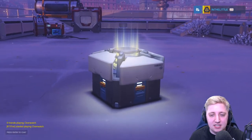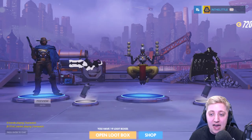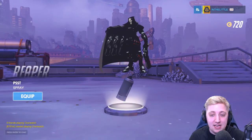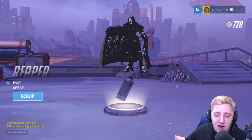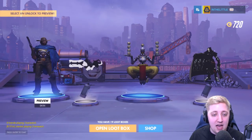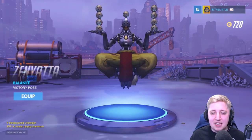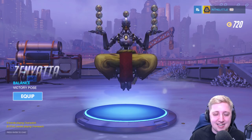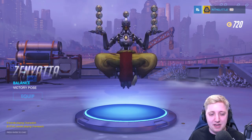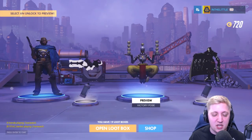20 boxes left. Two rares — not bad. We've got that Reaper spray, it's called Psst. 'You want to buy any gear?' I don't know why I sound like McCree with a rough throat. We've got a blue skin for McCree, I'm going to leave that one as is. I really like that victory pose from Zenyatta — the balance pose, I'll take it. And then we also have Zarya with the Cannon spray — it's not very good.